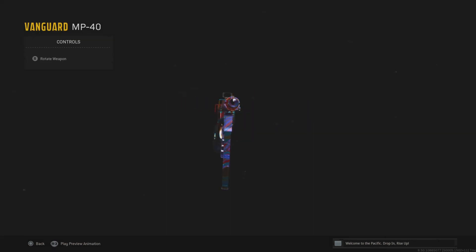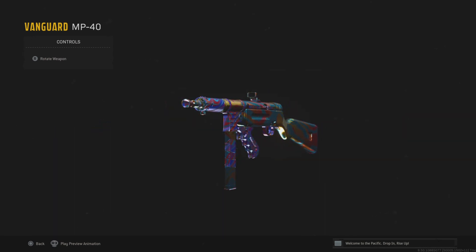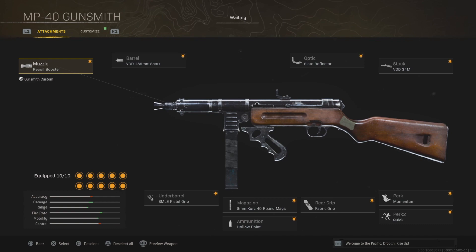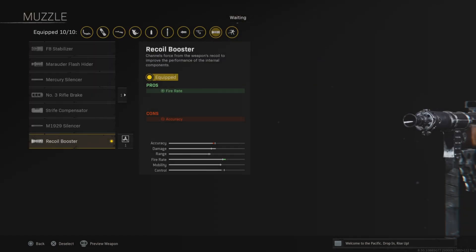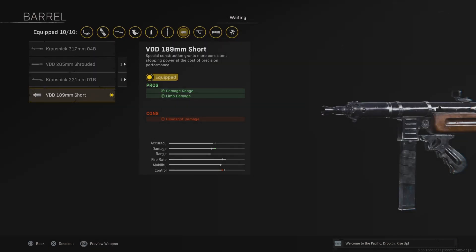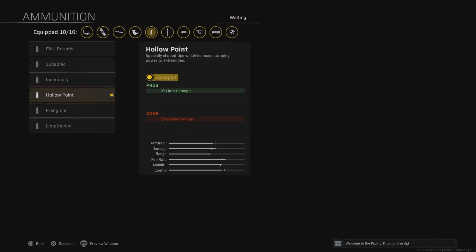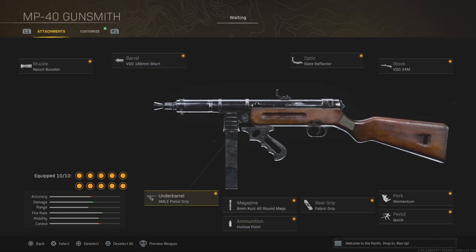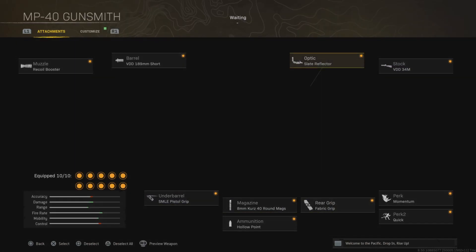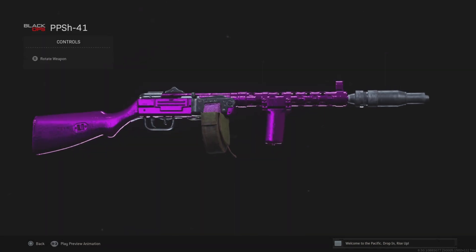Next is the MP40. This is one of those weapons that's very noob-friendly — pretty much anyone can use it and do well. The most important attachments are the muzzle, which increases fire rate; the barrel, which increases damage range and limb damage; the final magazine, which also increases damage; and hollow point, which increases limb damage. All four combined make this one of the best close-range weapons with an incredibly quick time to kill. The other attachments increase mobility and accuracy.